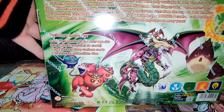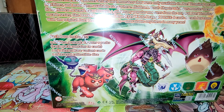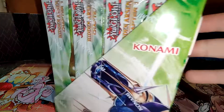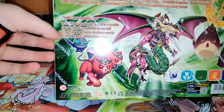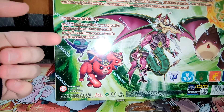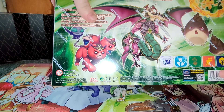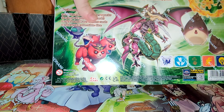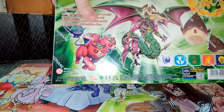So, this is a display case. There's eight small boxes, and each box contains two packs, one of seven secret rares, and one of several collectible dice. I believe these are all the dice — it looks like there's five dice in here.